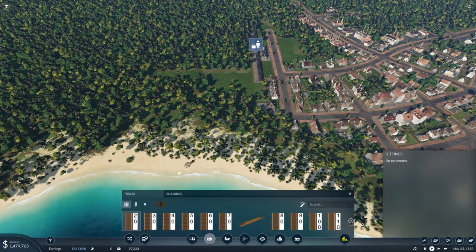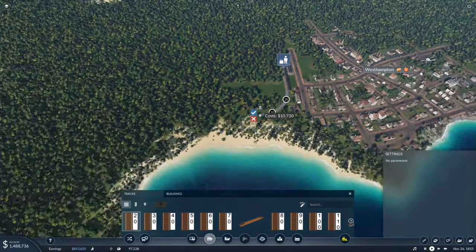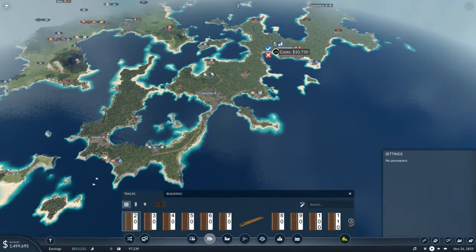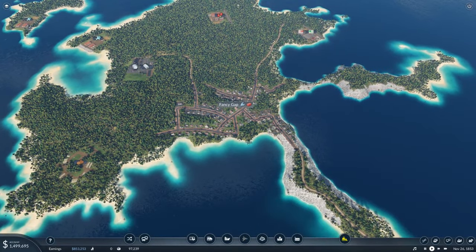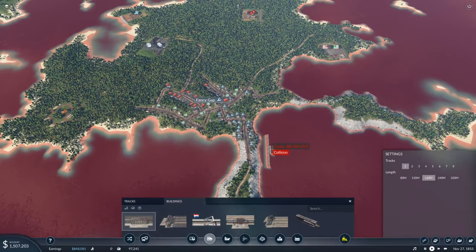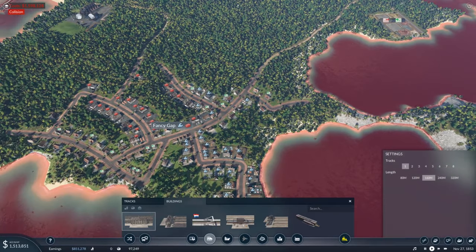We're going to go with the cheapest track here — I cannot be doing with expensive track at this point. We don't have the money for that. I just spent a million on the station alone, and now we have to think about our next stopping point. Let's go to the train station and think about where to put this.